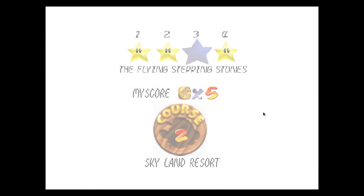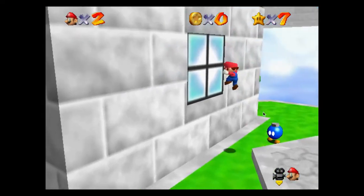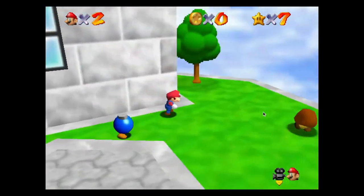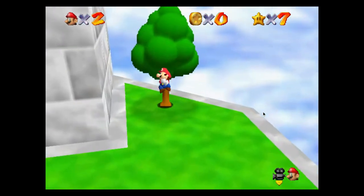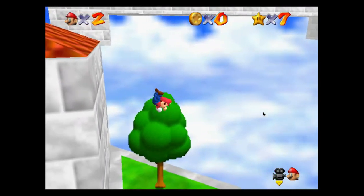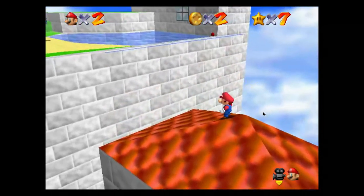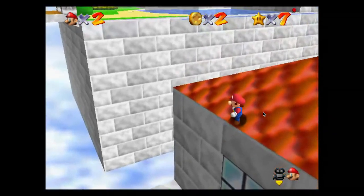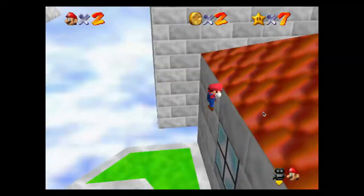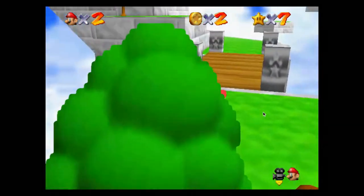Last episode I only got two stars and I didn't know what I was doing. This time I actually kind of know what I'm doing. So now we're going to collect the eight red coins in this area. I don't really know where they are — I only know a few. I think there's one up here, one over there. I don't really know where they all are, so this is gonna be one heck of a journey.